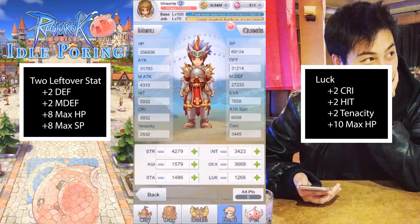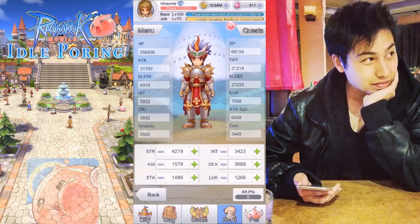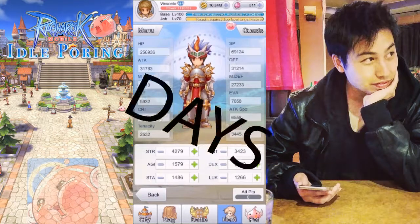You can get more of these stats based on gems, pets, your equipment, or your stat points. Artifacts also give you more of these stats, mostly the secondary ones. And that's pretty much all I wanted to cover. If you have any questions, leave a comment and I'll try my best to answer. Maybe I'll see you next video when I cover some of the other things. Later days!